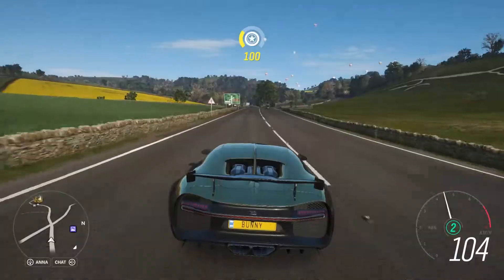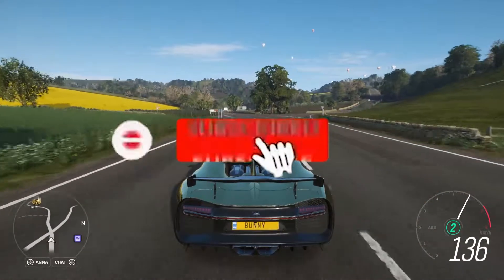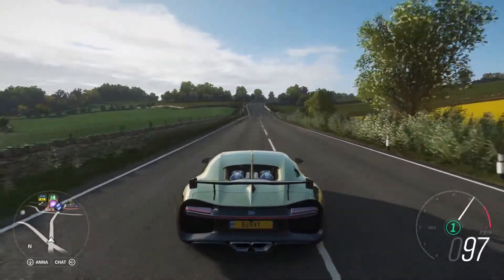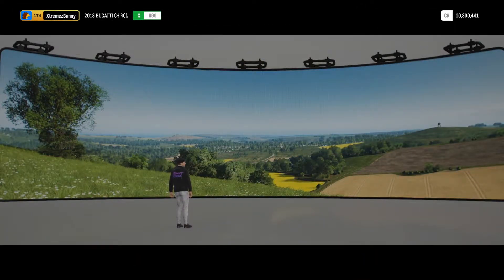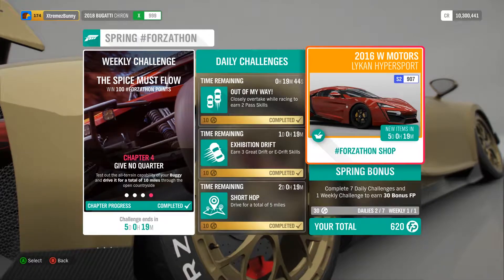The day that I can finally buy the Bugatti Divo. We are going to add another to our Bugatti collection since we already have a Chiron. So now we are going to buy the Bugatti Divo through the Forza Token shop because this week they finally added the Bugatti Divo into the Forza Token shop.